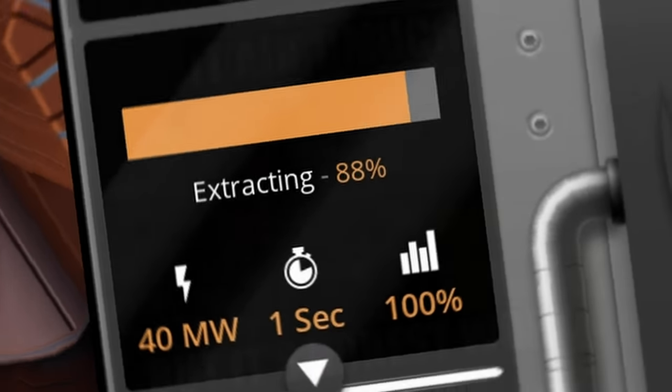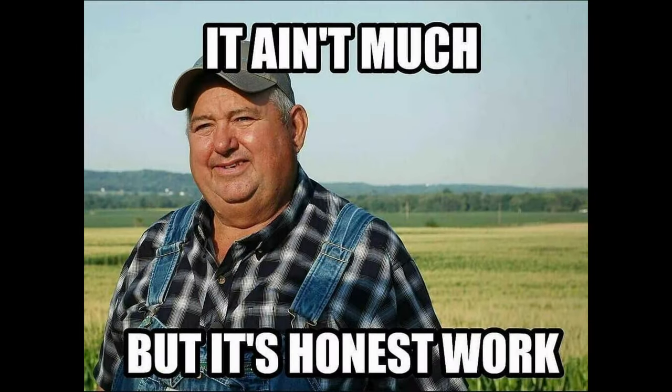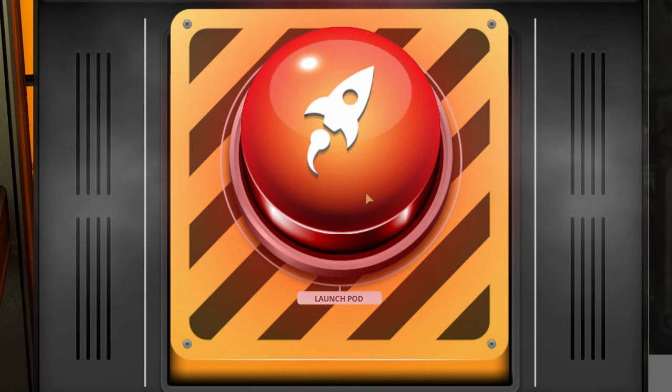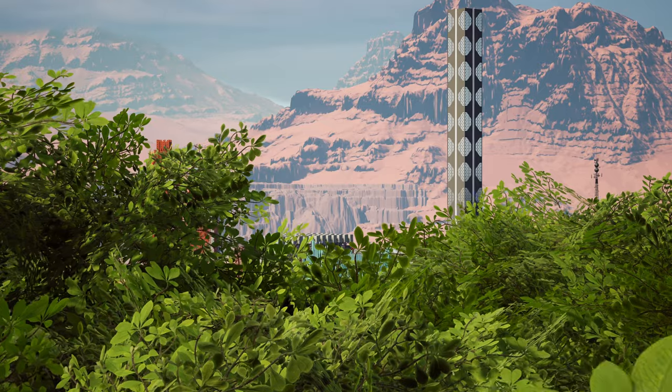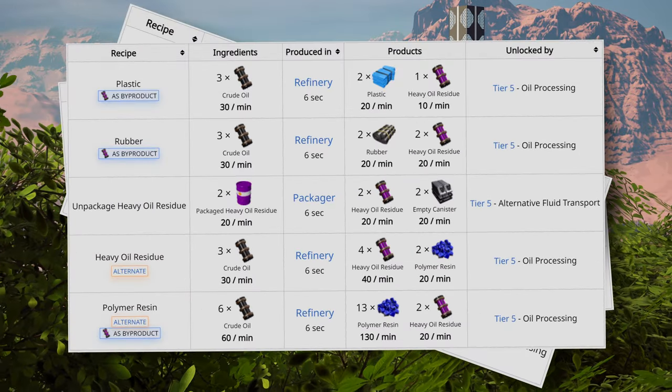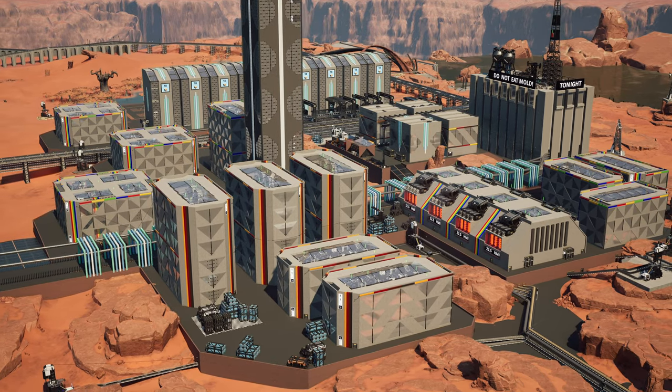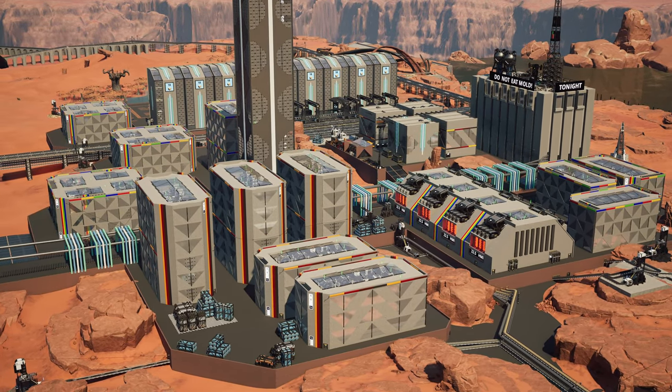You are playing Satisfactory and just made your first oil setup in Tier 4. Then you start to unlock following progression tiers and unexpected things happen. There are alternative recipes that allow for half a dozen different rubber and plastic setups, and this is even before you consider things like factory scale and logistics.